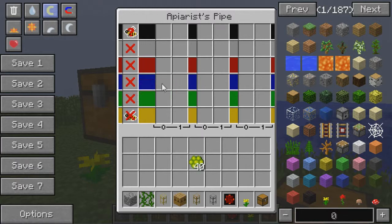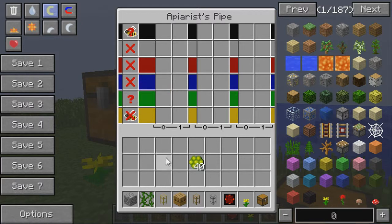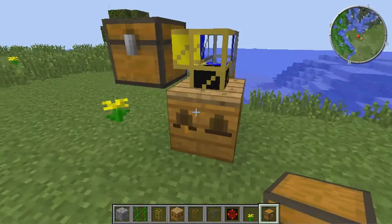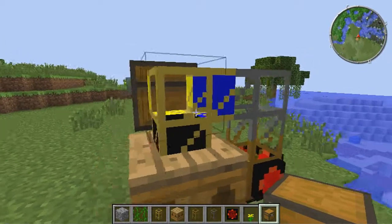You can kind of say what's going to go down each path. For green, for example, you could say any items can go through green — any bees, drones, princesses, queens, purebred, nocturnal, pure nocturnal, strong flyer, pure flyer, cave dweller, pure cave dweller, or it can be closed. So basically what I have set up here is that black is going to be any bees, and yellow is going to be any items. And that's really all you have to do.